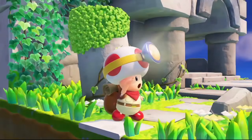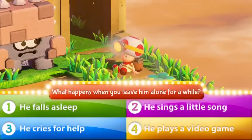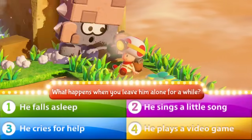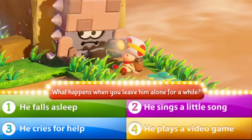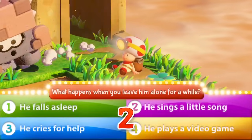Captain Toad shows us the many sides of his complex character during this adventure. So here's the question: What happens when you leave him alone for a while? One: he falls asleep. Two: he sings a little song. Three: he cries for help. Four: he plays a video game. The answer is... four!